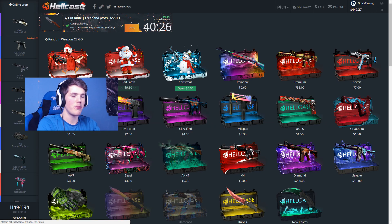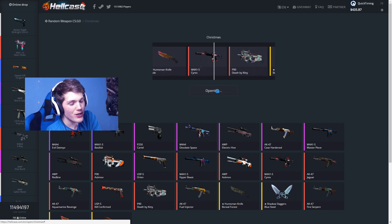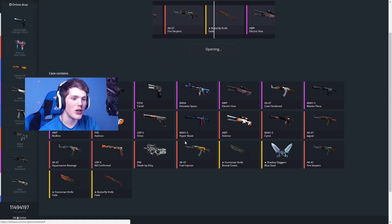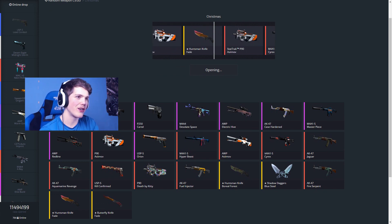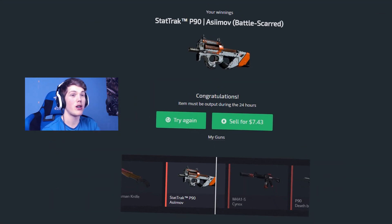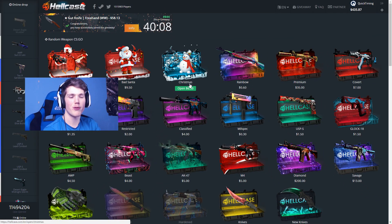Let's head back over to the main page — I want to open as many cases as possible. This one's called the Christmas case, six dollars and fifty cents, and oh my god, there's a Fire Serpent in here! Honestly, what are the chances of actually getting a Fire Serpent? We got a stat track P90 Battle Scarred — okay, seven dollars and forty-three cents, making about one dollar profit. Hey, at least it's profit.